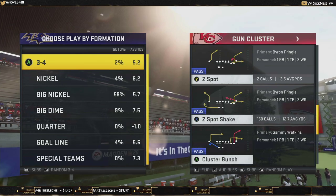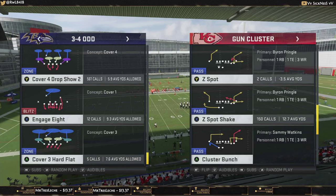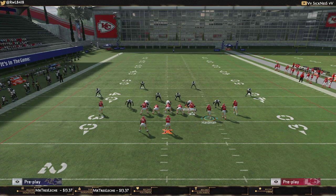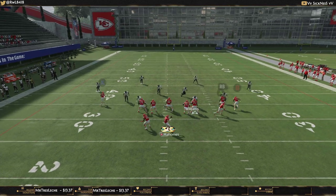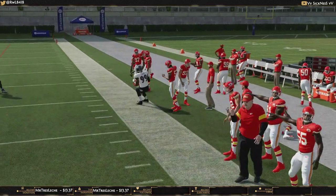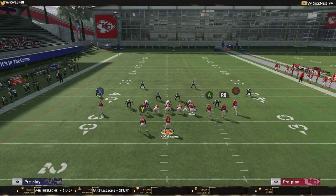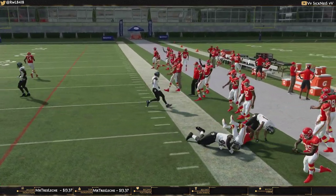To showcase the play setups, I'll come out in Cover 4 Drop and audible around from there. The key thing to know about this set is you have a fast receiver in the flat spot, and this flat goes up the field a lot quicker than your more traditional ones out of Gun Bunch. As you'll see, we throw the flat and get up the field really, really fast — that was one of the slower animations and we were still able to pick up a huge gain.